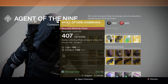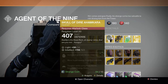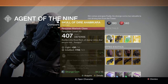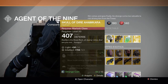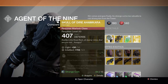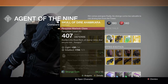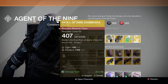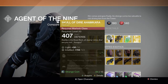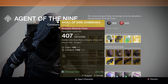For the Warlock, we have the Skull of Dire Ahamkara. This one has increased grenade throw distance, more super energy from grenade kills, and you're tougher while using Nova Bomb, plus improved energy drain. This helmet is just okay in my opinion — it just makes you a little bit harder to kill when you're doing the Nova Bomb animation, which is always useful sometimes. But overall I like the other exotic Warlock helmets better, like Obsidian Mind or even Apotheosis Veil, which are better in other scenarios.